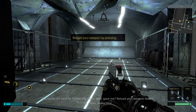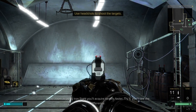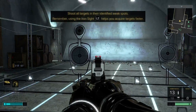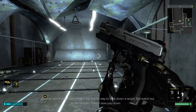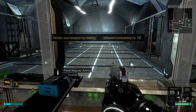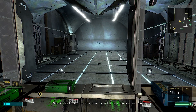You know the best tip my training officer ever gave me? Reload your weapon before it's empty. It's usually gonna be to double tap. Of course, you know a headshot is the fastest way to take down a target, but watch out for helmets — they'll slow you down. There we go. If your target is wearing armor, you'll do less damage per round.